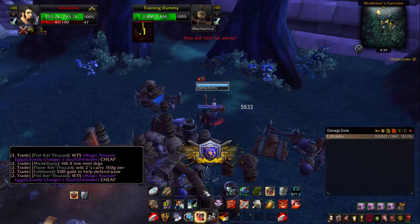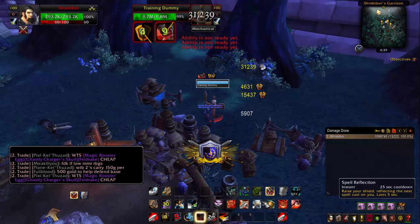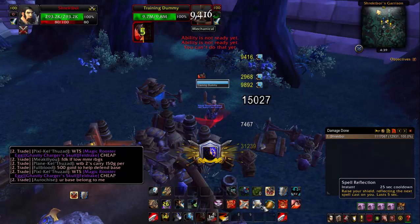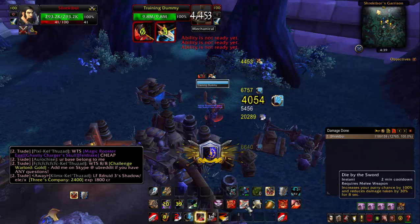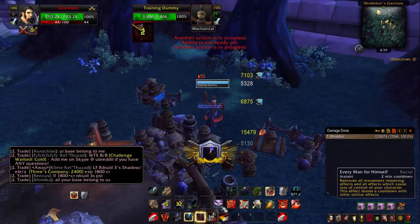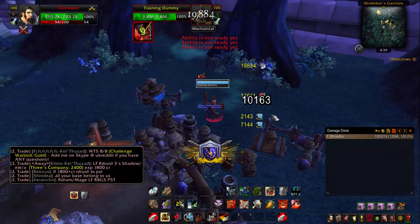Last thing to mention is that you've always got your defensives. You've got Safeguard to charge to an ally, so if you need to get out of a root or something, you've got your Spell Reflect in case you need to reflect a fear or a Hunter Trap. You've got Die by the Sword and Enrage Regeneration, and your Trinket — if you're not human, you will have one here, but I have Every Man for Himself.